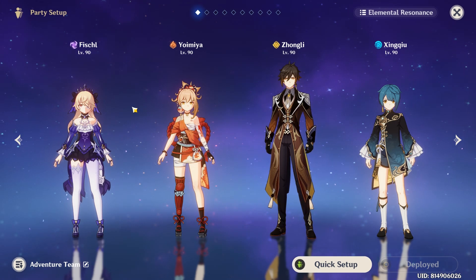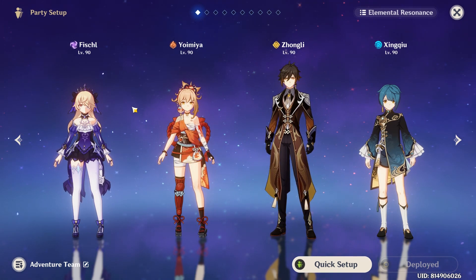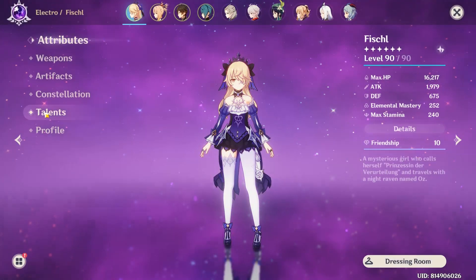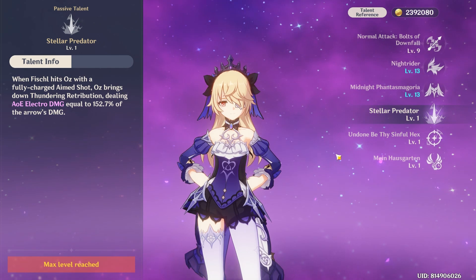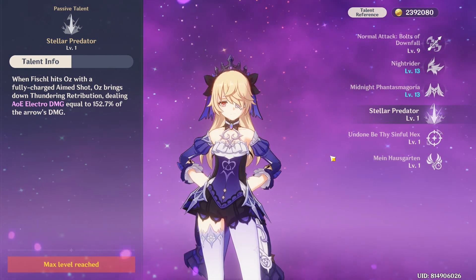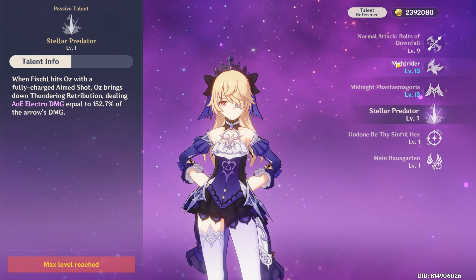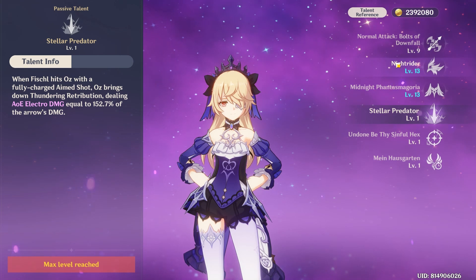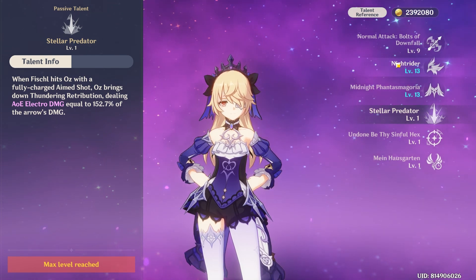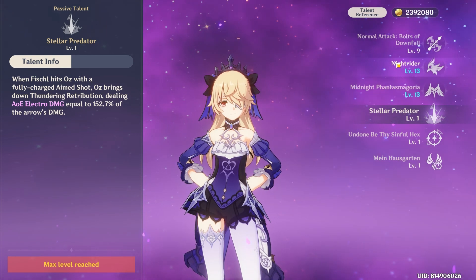I use her as a support; others may like to use Fischl as a DPS — I've seen it before and it can work. One underutilized ability is probably her Stellar Predator talent. I hardly ever aim-shot at Oz, but if you do it brings down a lightning bolt that strikes the enemy near Oz. I'm pretty sure 99% of the community doesn't use that ability, but it's there and it's quite powerful.